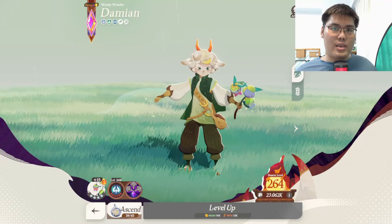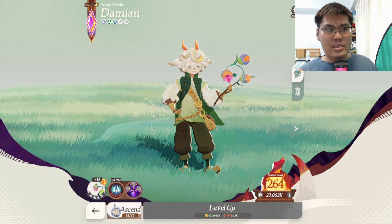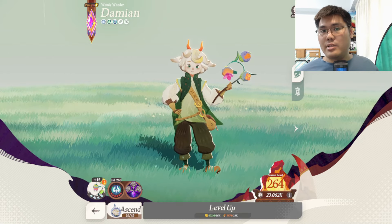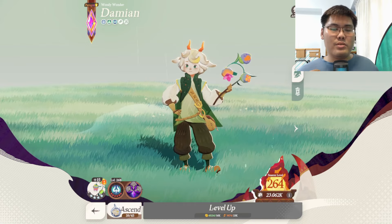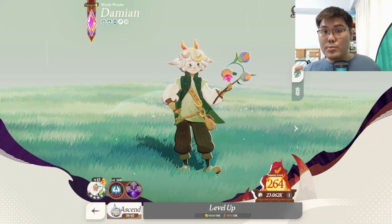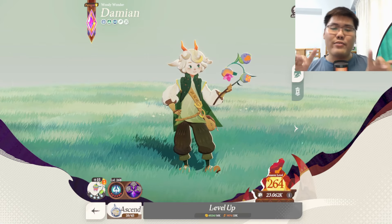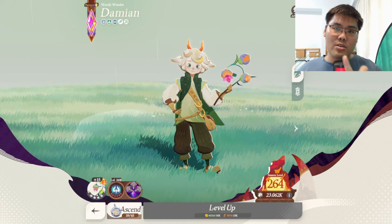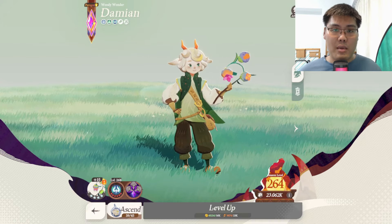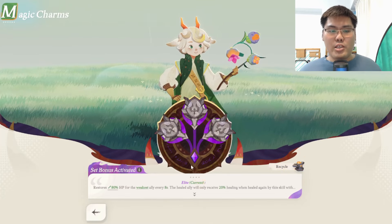Hello and welcome to this AFK Journey video. I'm going to run through all 6 classes' Magic Charm abilities and talk about which one is the best and which is the worst of the pack. I'll be rating based on my personal experience and explaining why each ability is pretty good or maybe not so good, and let you guys know which one you probably want to focus on depending on your direction. Let me know in the comments what you think of the different abilities as well.